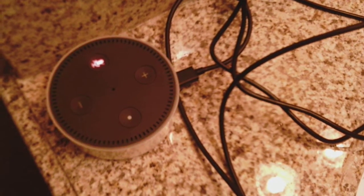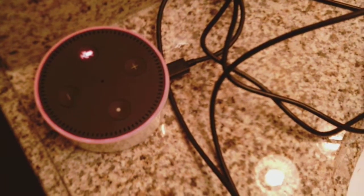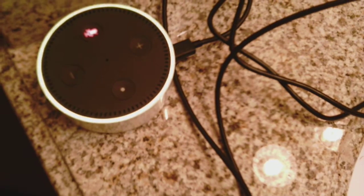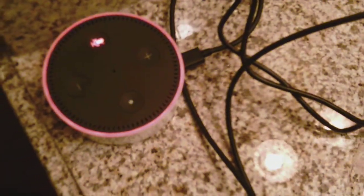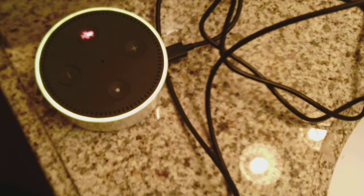A couple of ways actually to activate Super Alexa mode. So the first way to activate Super Alexa mode is to say: up, down, up, down, left, right, left, right, A, B.